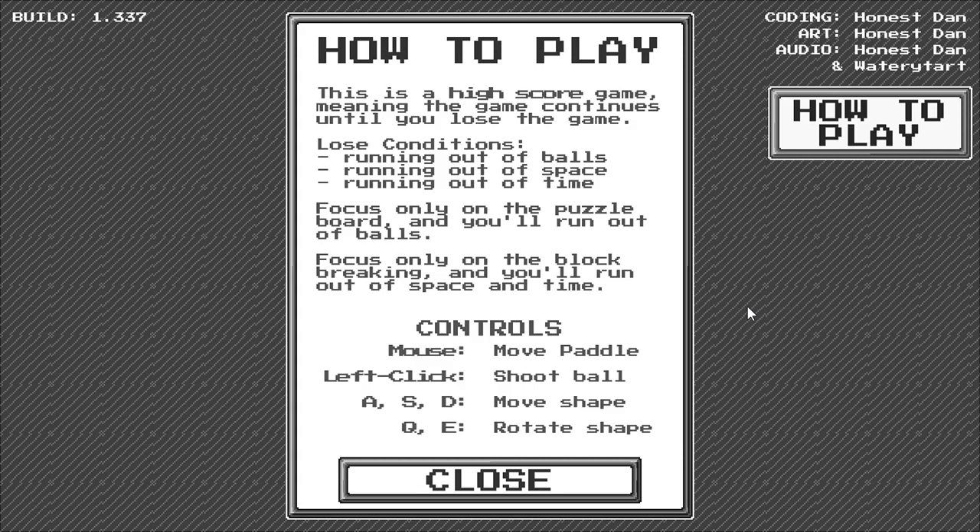Controls use both mouse and keyboard. Mouse left and right moves the paddle. Left click launches a ball when you've lost one. A and D move the puzzle pieces left and right, S moves the piece down to speed up the fall just like in Tetris, and Q and E rotate the piece anti-clockwise and clockwise respectively.